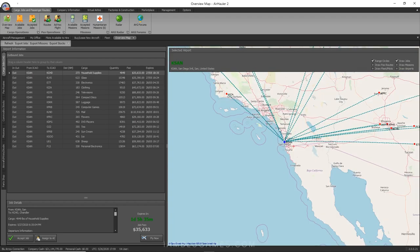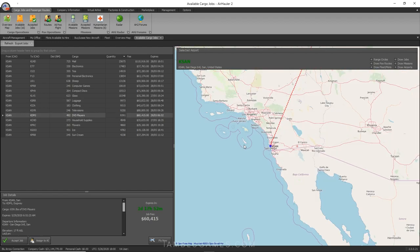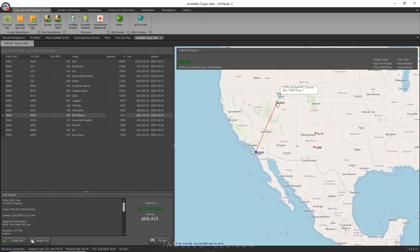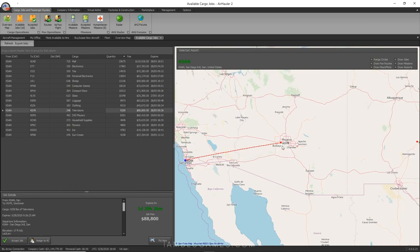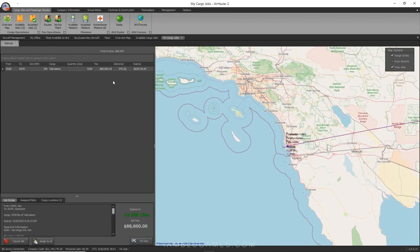Back to the overview map under Cargo Jobs, we can see jobs being generated. Looking at Available Jobs, we can filter by weight and quantity. There's a job for televisions going out to DGYR — Michael Dugway Airforce Base — and some TV jobs around the Phoenix area. Here's one for $88,000 — wow! That's a great one, and it's only 246 miles. I'm definitely taking that. Accept job: televisions to KGYR. Yes!